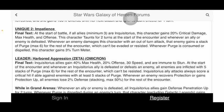Leader ability final text: inquisitorious allies gain 40% max health, 20% offense, 30 speed, and are immune to stun. At the start of the encounter, whenever an inquisitorious ally is defeated or defeats an enemy, all enemies are inflicted with five stacks of Purge, max six, for the rest of the encounter, which can't be resisted. Her leader ability probably sounds the best out of all the inquisitor leaders.